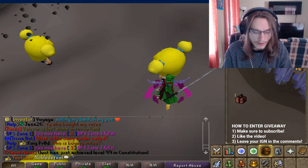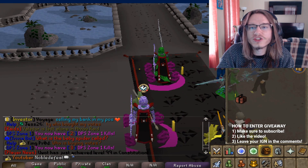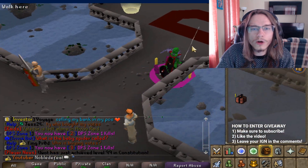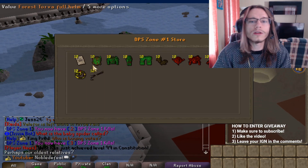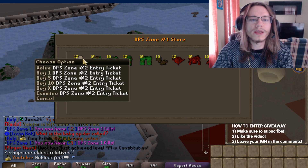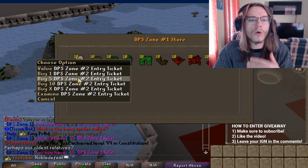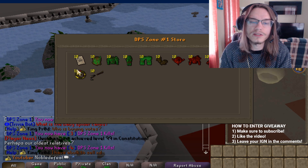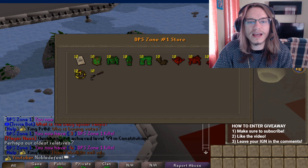For brand new players, these are items that are very useful. After DPS Zone 1 we'll head back and I'll run through the shops. As I mentioned, each kill you get in the DPS zone counts as a credit. To buy the DPS Zone 2 entry ticket you need 500 kills or 500 credits. Of course you can also spend those credits on any of the armors or other items in the shop.